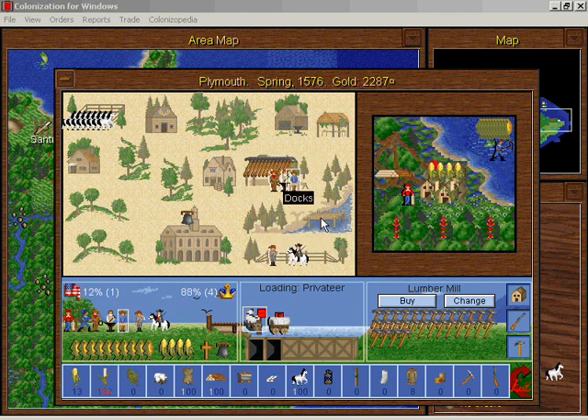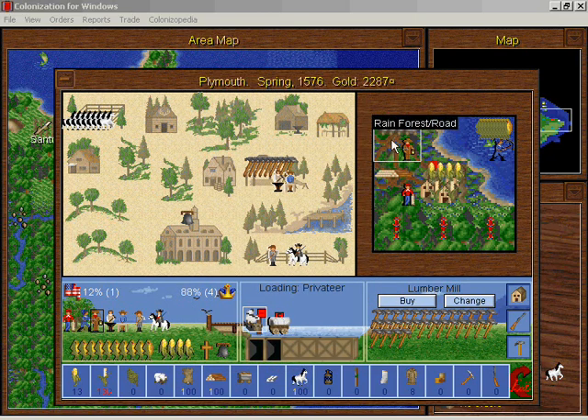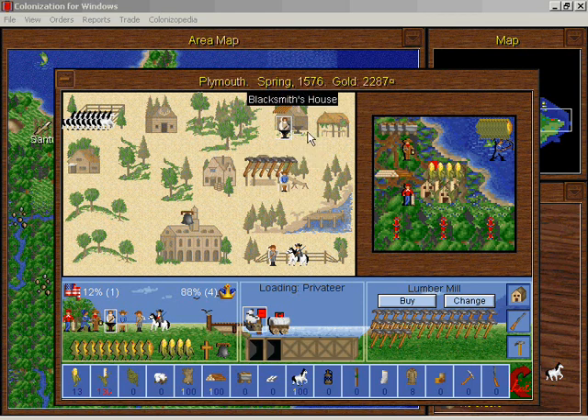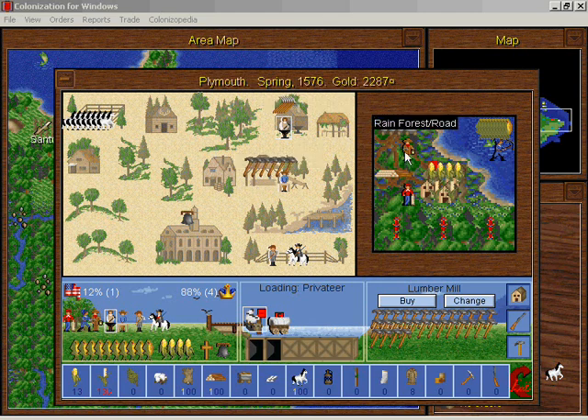I have an ore miner here — and look at that! I can get ore from the rainforest without it even being cleared. Then I can put this blacksmith over at the blacksmith's house where he really wants to be, and he'll make tools. This is a fully functioning city at this point — we've got food, wood, a carpenter, ore, and a blacksmith. That's all it takes. We can build anything now, within certain limits.